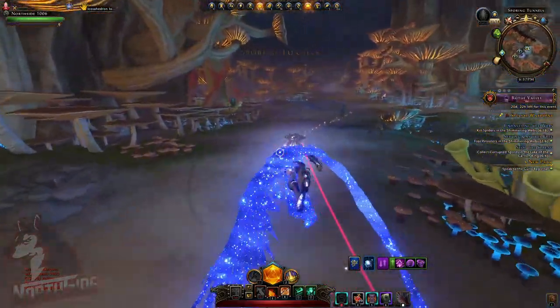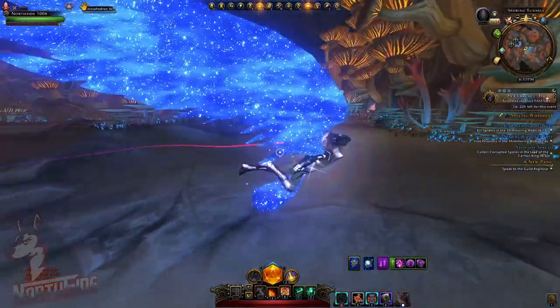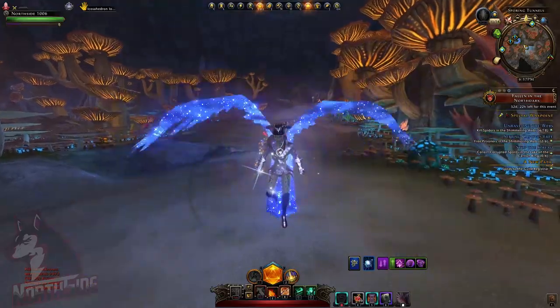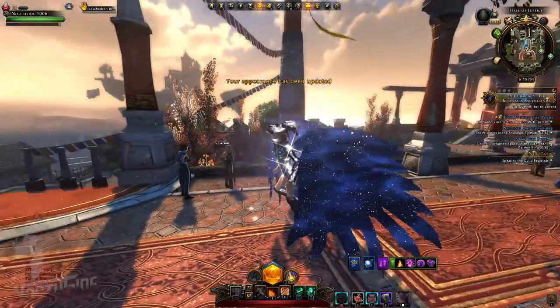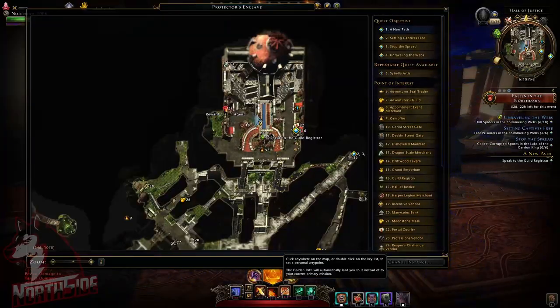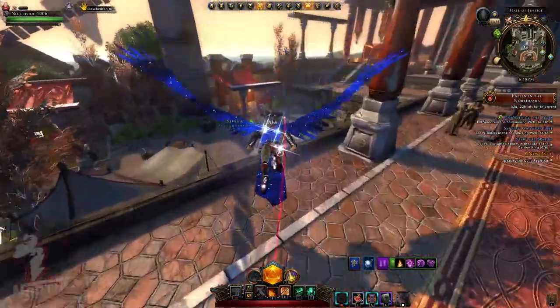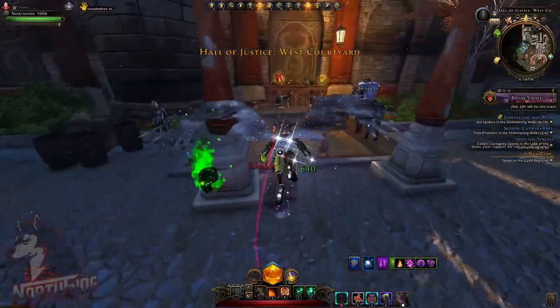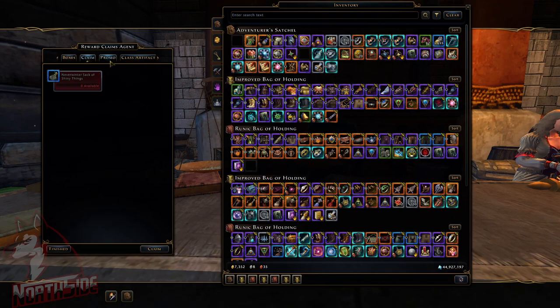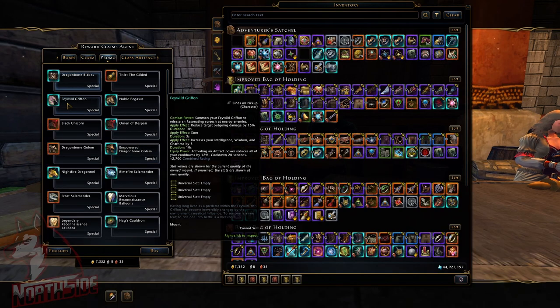One more thing — if you don't know how to get it as a newer player, we are going to go into Protector's Enclave and I will show you. We are at the Hall of Justice, which is in the middle of Protector's Enclave at the top. If we zoom in, you can see the Rewards Claim Agent right here. You can simply go down and talk to him, and under the Promo tab it will be right there.